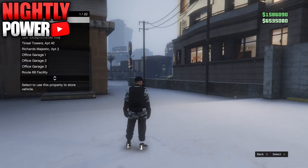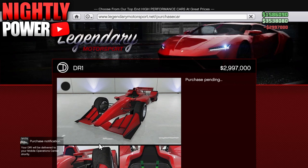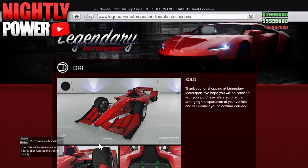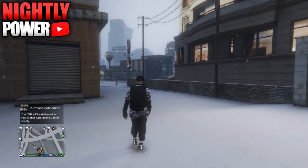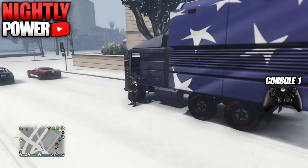To begin with this car-to-car merge glitch, you will need to put a car in the back of the MOC. The car you choose to put inside the MOC will have its mods transferred onto another car. You're also going to need to use the software NetCut.